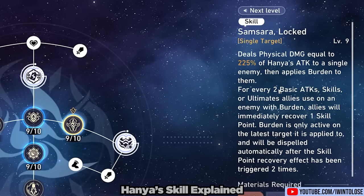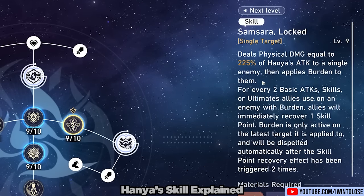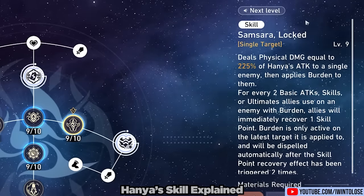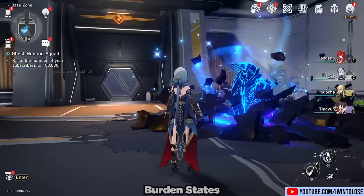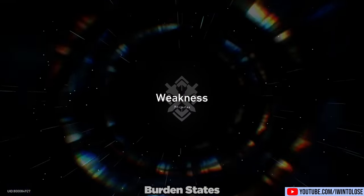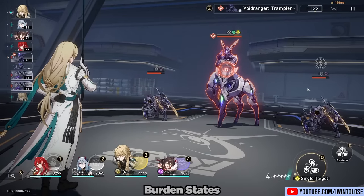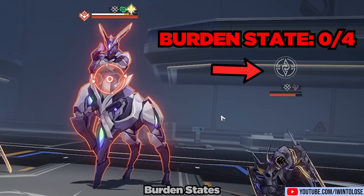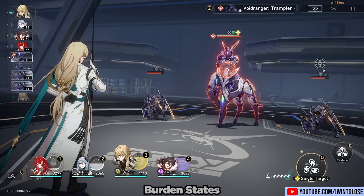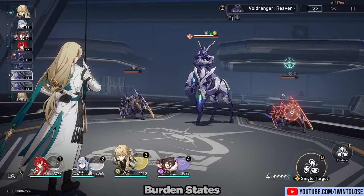It's also worth noting that this ability is not affected by effect hit rate, so you can effectively run zero effect hit rate on your Hanya and you will always apply burden to the enemy when you use her skill. We're going to open up this fight with her technique, which will apply burden onto one enemy at random.